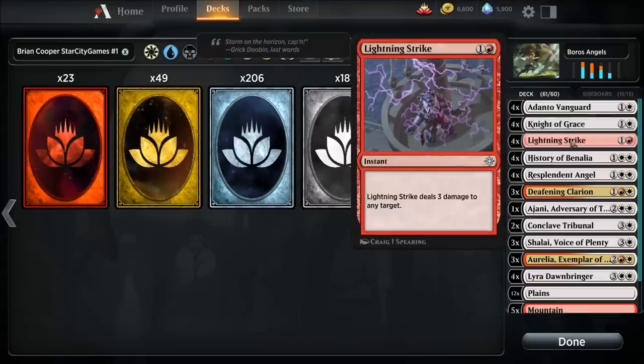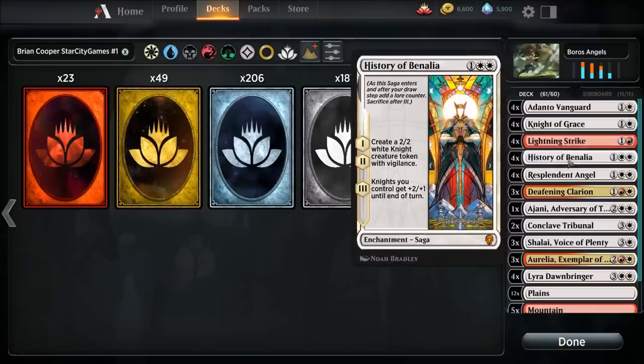Four copies of Lightning Strike — deals three damage to target. Four copies of History of Benalia — an amazing saga. It creates two-two white Knight creature tokens with vigilance on the first and second chapters, and on the third chapter, Knights you control get plus two plus one until end of turn. Pretty powerful.